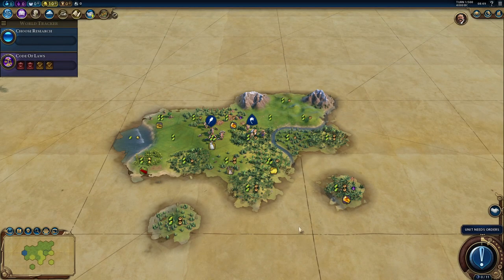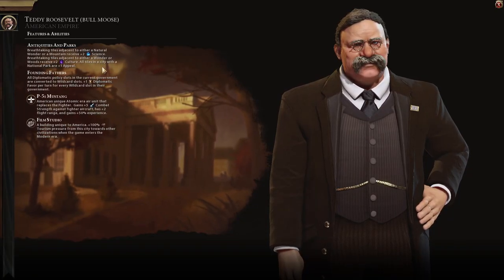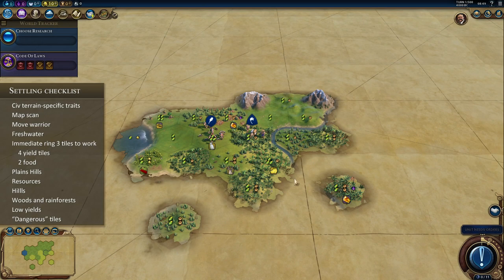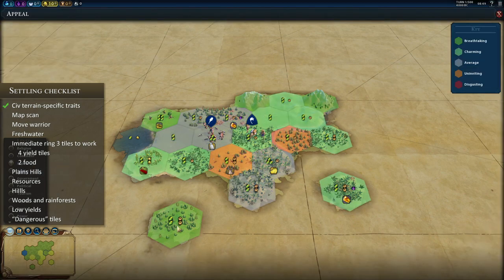Here we have Teddy Roosevelt — Bull Moose. Teddy actually has terrain-related traits: breathtaking tiles are important — natural wonders, mountains, wonders, or woods. Playing as Teddy, woods are super important, so we want to preserve them. Let's look at the appeal — what are we working with for breathtaking tiles? We do have a couple of them, including a luxury resource.